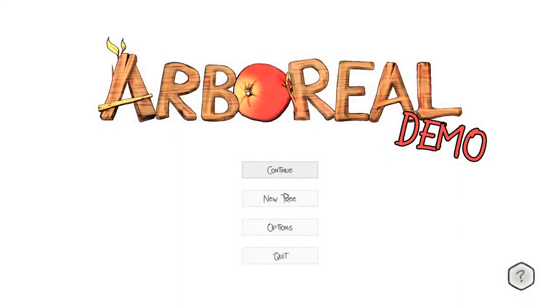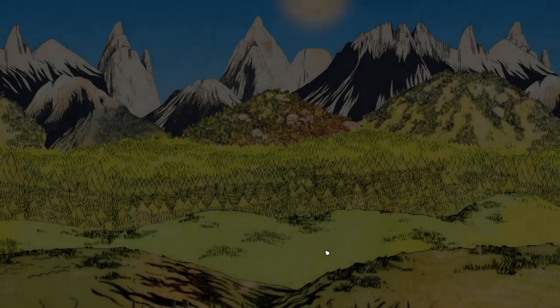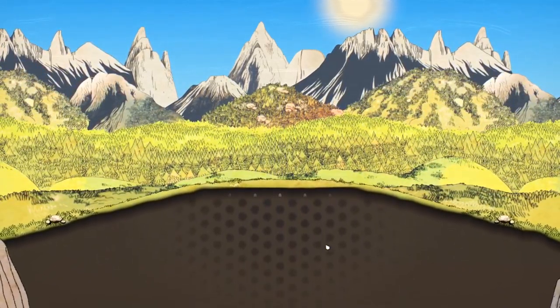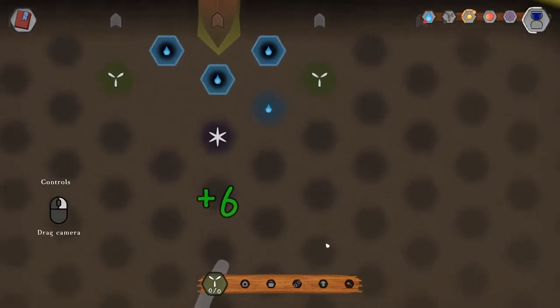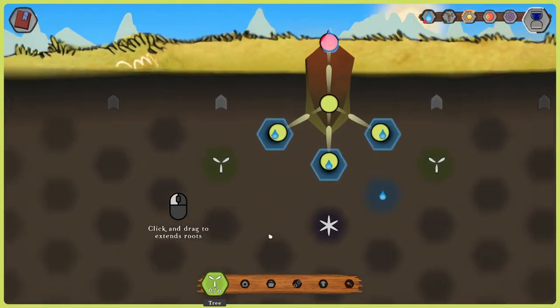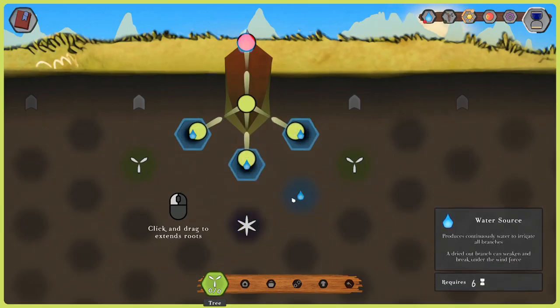How do I start over? New tree — yes. New tree because things aren't going well here. Things are going poorly. So drag camera, select growth tool. Click and drag to extend roots.